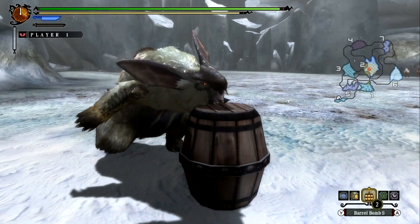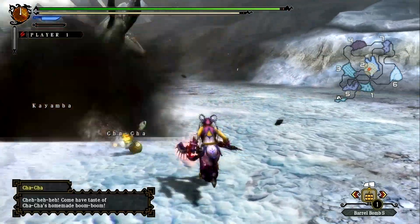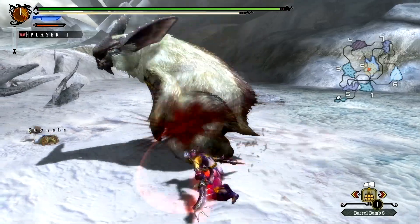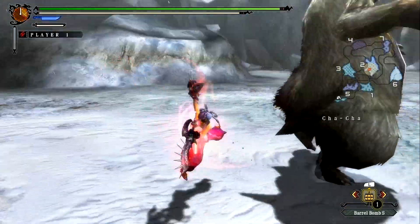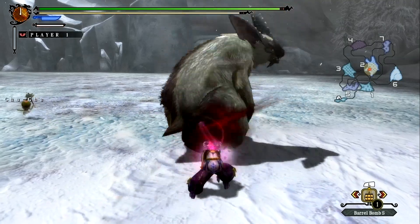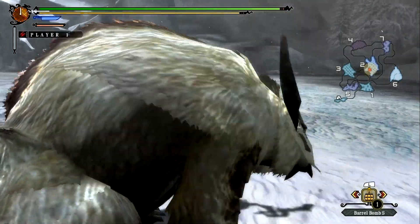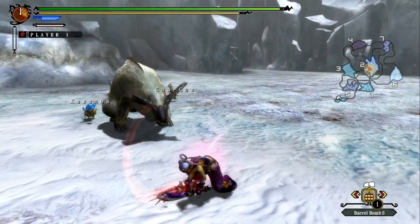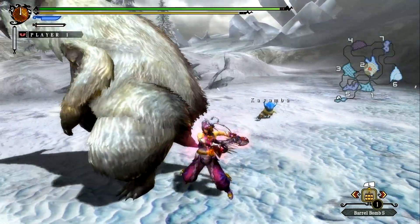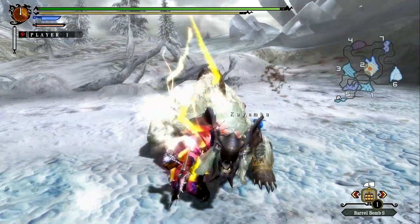We're just dropping our bombs straight away. We're going to get a little stun off on him, and then we're going to start building up our Demon Gauge. I actually prefer to start with just a normal combo — start off with a couple X's, then follow it off with a couple A's, which are the Circle Slashes. That builds up your Demon Gauge a lot faster. Being in Arch Demon Mode, which is what happens when you're in full Demon Gauge, ends up giving you a couple different boosts.